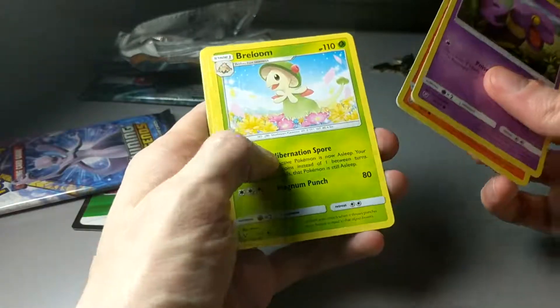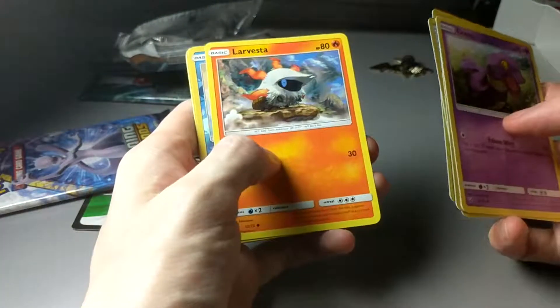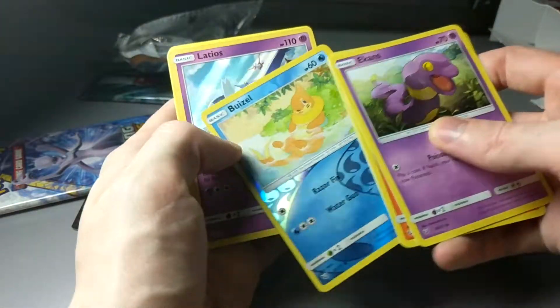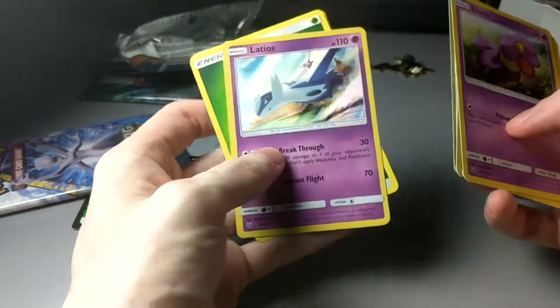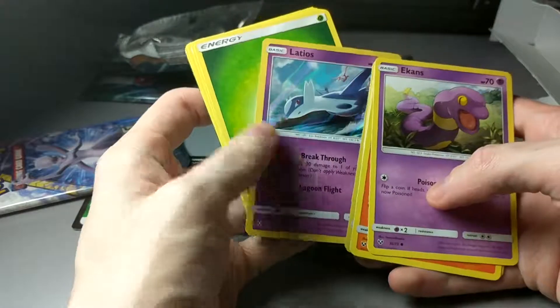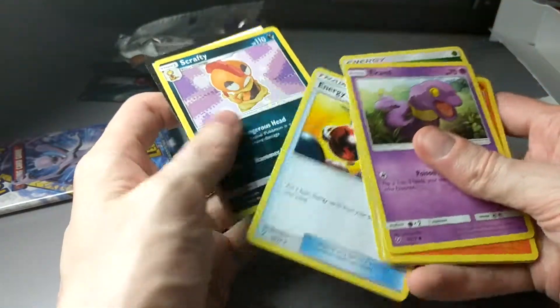Ekans. Torracat. Breloom. Minon. Larvesta. Reverse Buizel. And a Hollow Latios. Look at that. Isn't that some sweet artwork? I really like that one. Double Colorless. Energy Retrieval. And Scrafty.